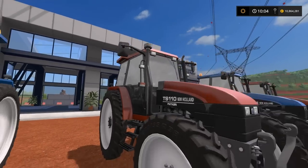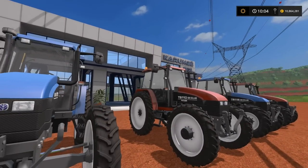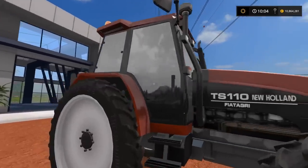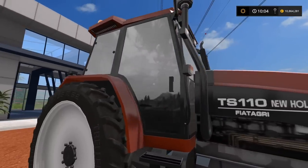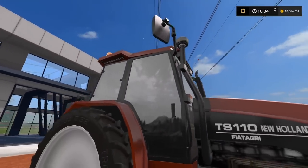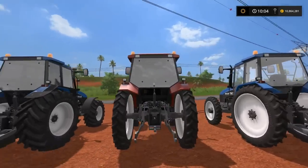This is the TS 110 Fiat Agri and I've gone with tinted windows. Unlike the tinted windows on some other mods which are very black, these are more mirrored — they've got a real mirror look to them. They look really good actually, a good quality tint. Very nice indeed.